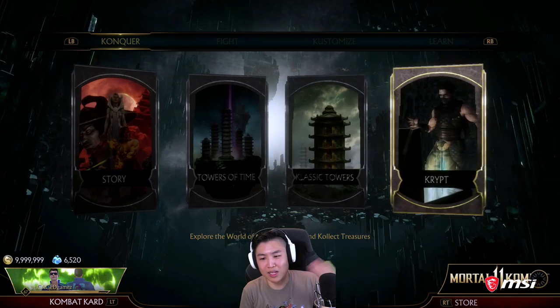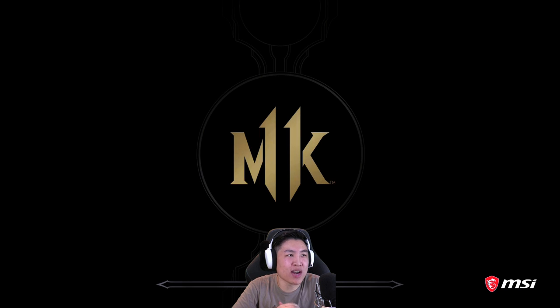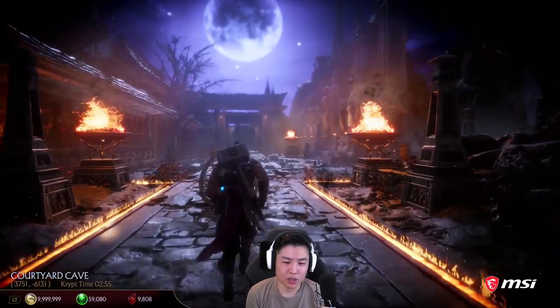Let's go to the Crypt and see what over 9,000,000 coins can get you. I'm pretty sure I bought most of the chests — some of them might be hidden. So mainly I'm going to use the coins and feed them into the collector's statue.